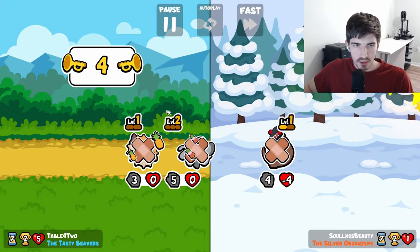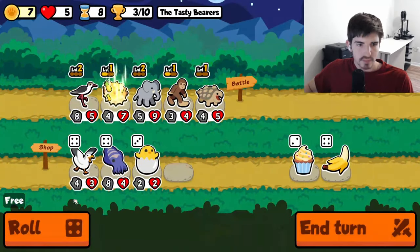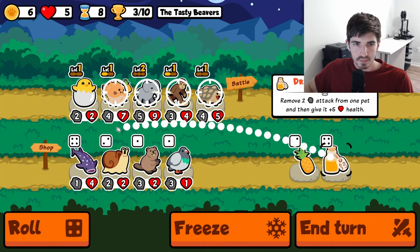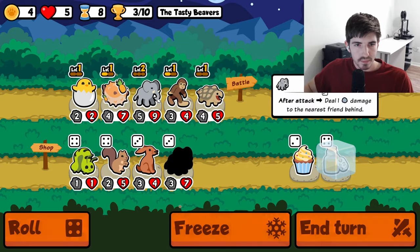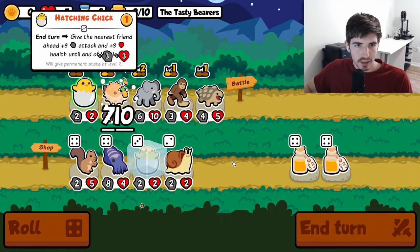Fantastic hits — holy moly. And the dog comes through. Hatching Chick, interesting — I'll try it. I don't think we need... maybe we do. Drink me liquid on the blowfish. I just can't help but feel like it's more important to get levels right now.